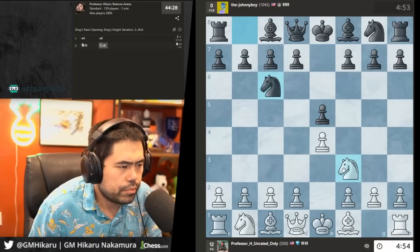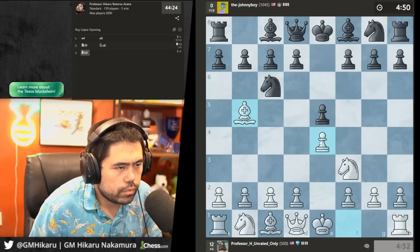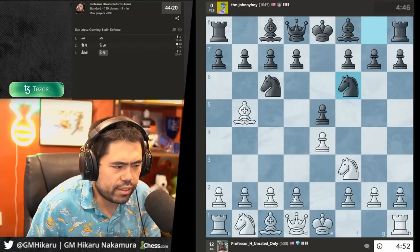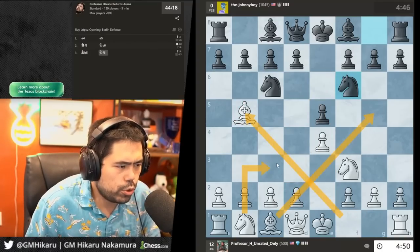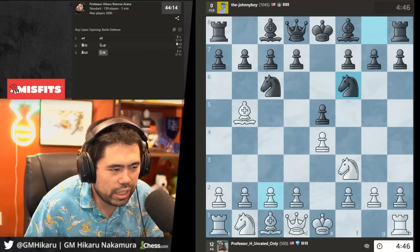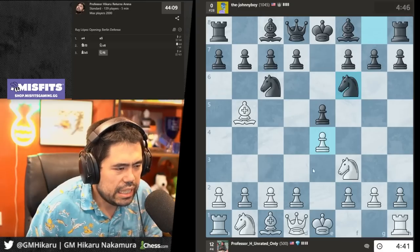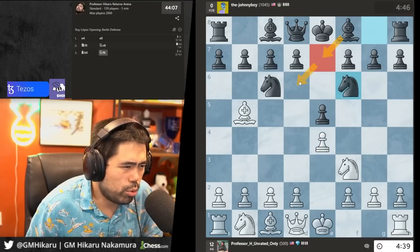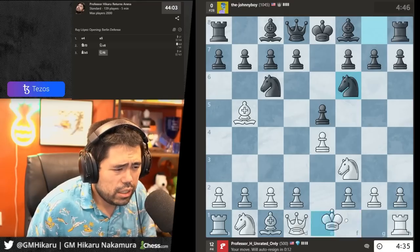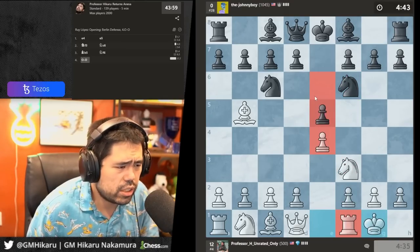I'm going to play the Spanish again — I really like the Scotch at the lower levels. My opponent plays knight f6 — the Berlin, a reasonable choice even at the beginner level since you still develop with bishop e7. I personally wouldn't play it though because after castles you have to be careful not to lose the game very quickly. There are tricks here even in this line.